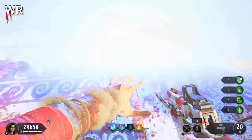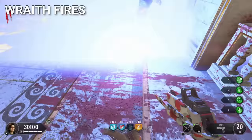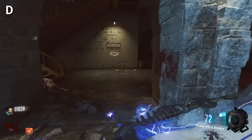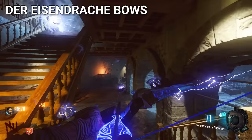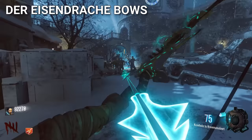Going back to BO4, Wraithfires are one of the most loved equipment items ever released. They're fairly easy to use and they kill zombies for a long time, making them the perfect equipment to run in BO4. Similar to the Origin Staves or the Der Eisendrache bows, when there are four different types of weapons to build, it just adds so much replayability to the map.